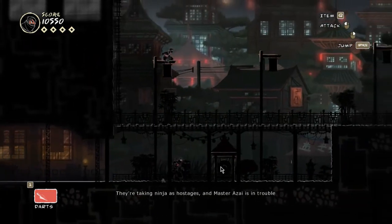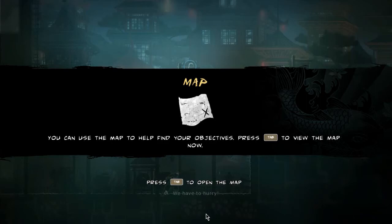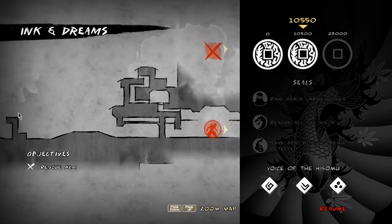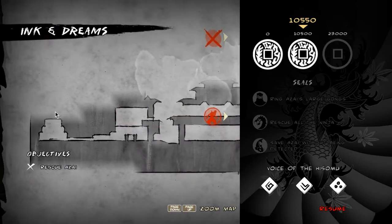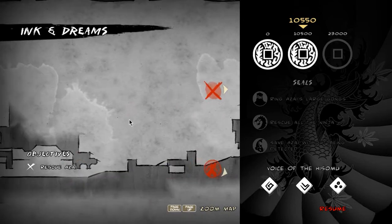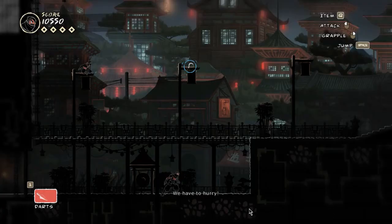The gong just went off by itself? He's in trouble — we have to hurry. They're taking ninja hostiles? I thought they said they killed them all. Oh well, better for us if there's still people alive — then we can rescue them. Oh look, we got a map here. What a shitty map — it just keeps going back. Anyway, we've got our mission objectives: Ring Asai, Lord Kong's, Rescue all the ninja, Save Asai without being detected. And then the Voice of the Hisumi — the secret scrolls. Looks like we found all three, so that's good.